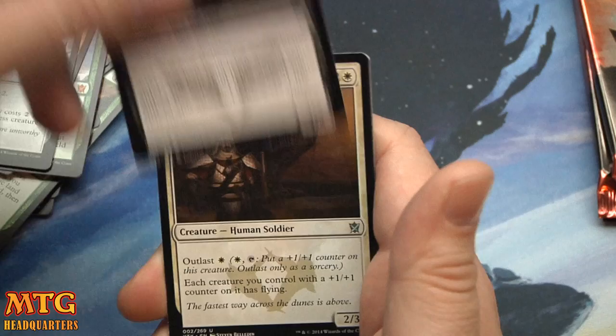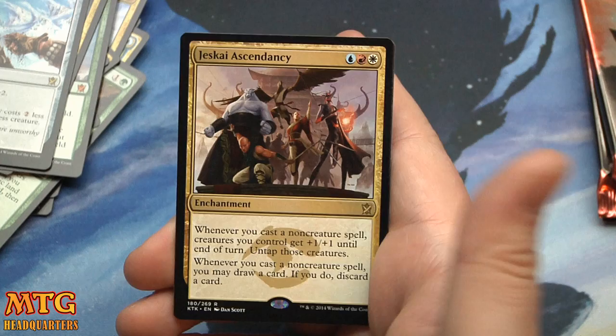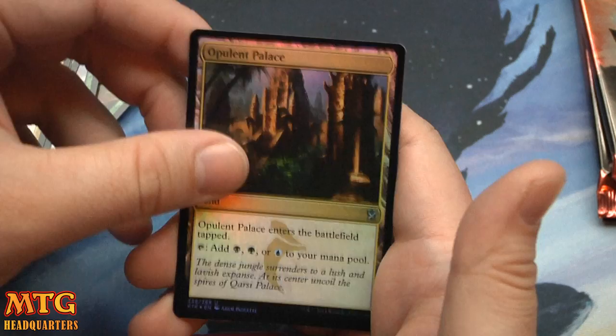Arc Lightning, Bellowing Saddlebrute, Abzan Falconer, and Jeskai Ascendancy. Whenever you cast a non-creature spell, creatures you control get plus-one plus-one until end of turn and untap. Whenever you cast a non-creature spell, you may draw a card — if you do, discard a card. And a foil Opulent Palace.